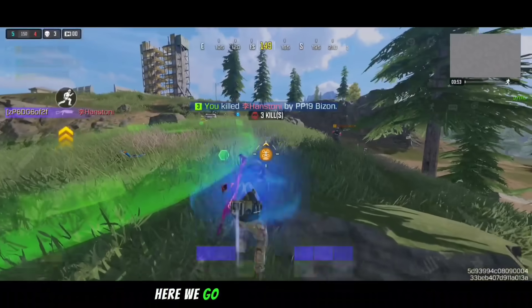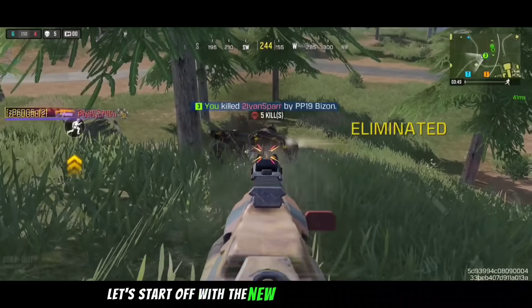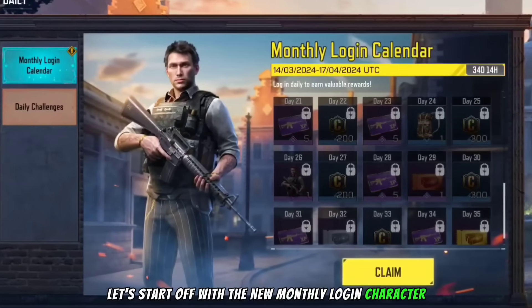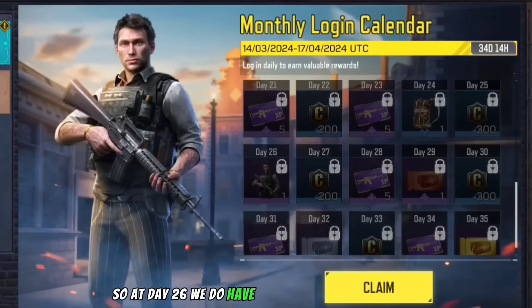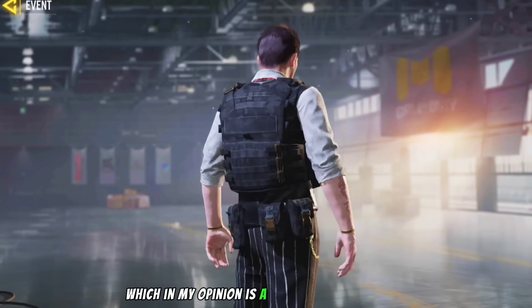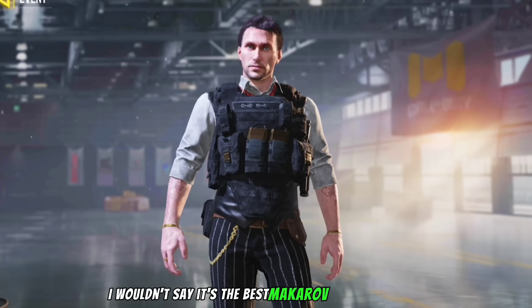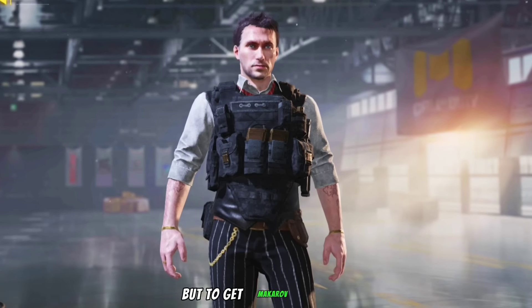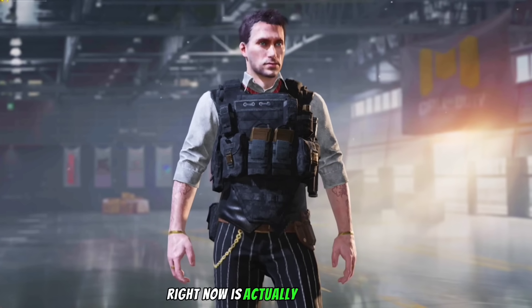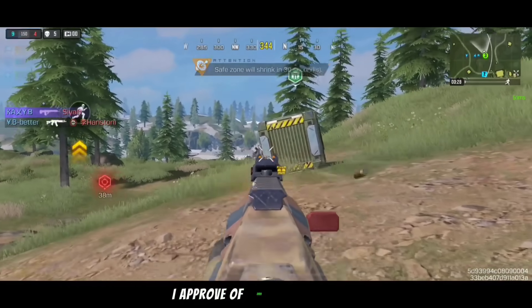Here we go! So first things first, let's start off with the new monthly login character. At day 26 we do have Makarov Gangster Threads which in my opinion is a pretty neat skin to get. I wouldn't say it's the best Makarov skin in the game but to get Makarov for free right now is actually pretty neat in my opinion — I approve of this skin.